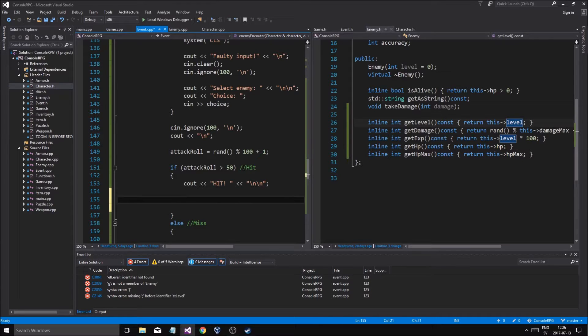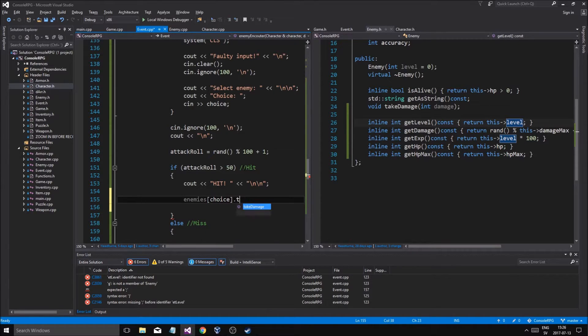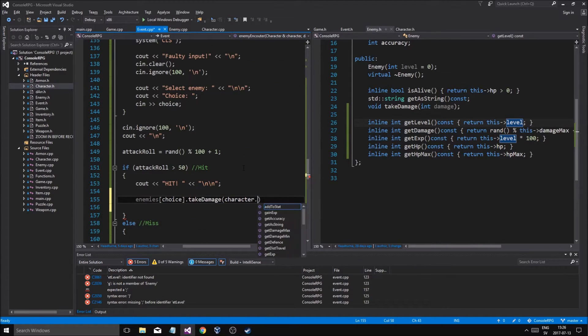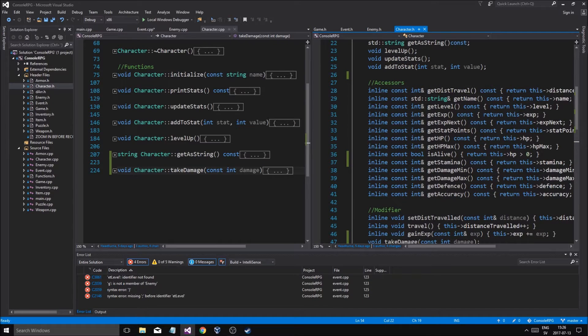Enemies at position choice dot take damage, character dot get damage. So do we have a get damage thing? No, we just have an inline const int get damage.